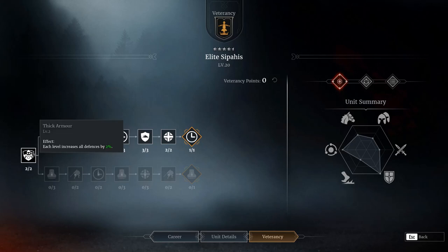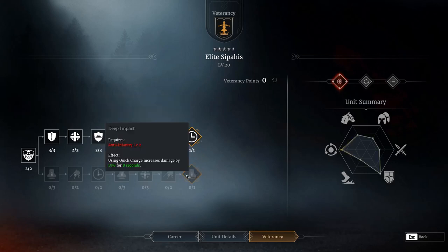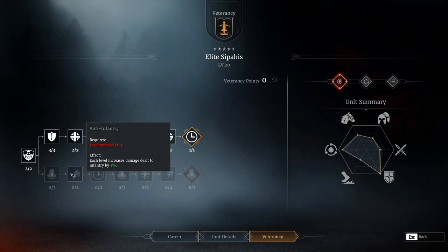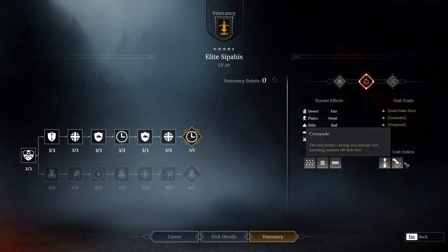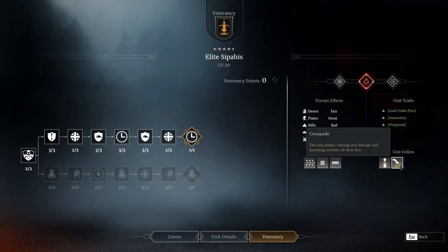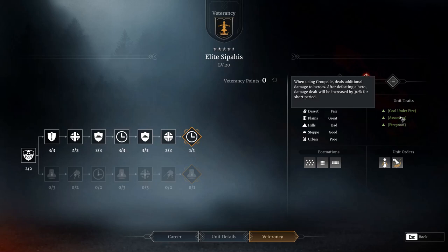For the veterancy line, I feel like honestly both lines are very viable with this unit. After trying both, I decided to go on the top line because they're more tanky and it focuses a lot more on the stomp rather than the charge. You definitely give up a lot of damage by going on the top line, but the stomp lasts for an extra two seconds. And outside of their stomp — the croupade — they don't do that great in melee. So that's why I focused on that, plus you get a 15% ranged damage mitigation, which is huge.